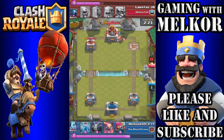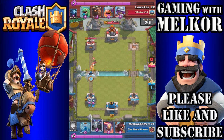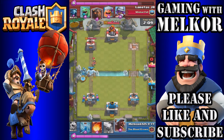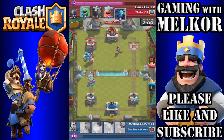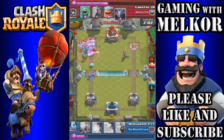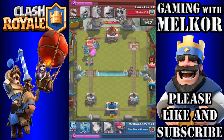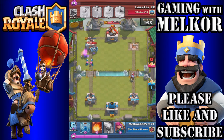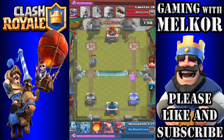We're winning the elixir race here, so I drop my archers in the back on defense, then drop the ice golem and the mega minion to take out that princess. We follow up with the hog rider. Our opponent drops the musketeer but with poor placement, allowing us to deal massive damage to the tower and take it down very quickly — giving us a two-crown lead.